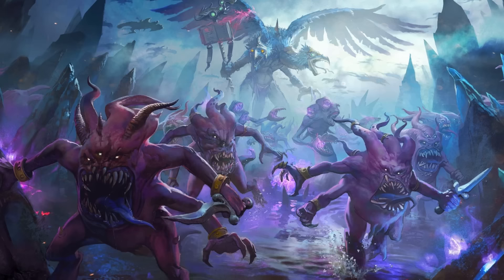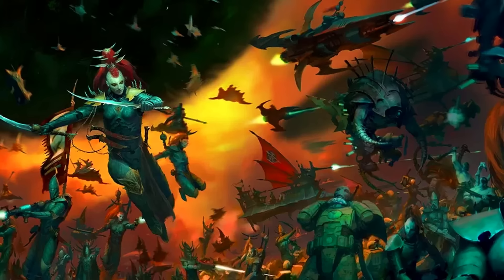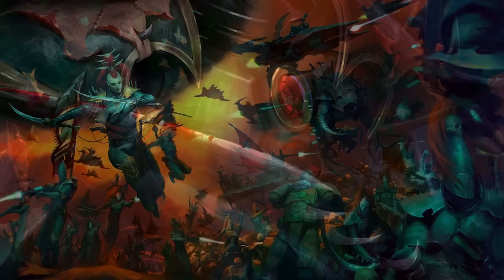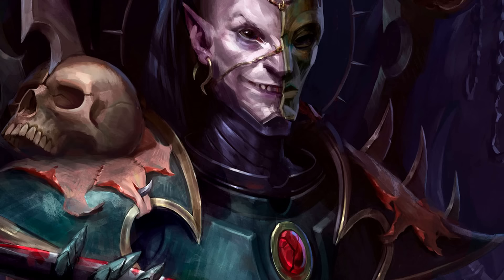Like other space marine chapters, Salamanders have faced most of the alien and warp-tinged threats to humanity out there, but they have a particularly deep disdain for the Dracari, the Dark Eldar. Their animosity is rooted in the fundamental clash of their respective beliefs — where the Salamanders are known for their dedication to protecting humanity and valuing honour, the Dracari are sadistic and hedonistic, thriving on pain and suffering. The Dark Eldar's brutal, tortuous, and merciless nature runs directly counter to the Salamanders' principles of safeguarding innocent lives.